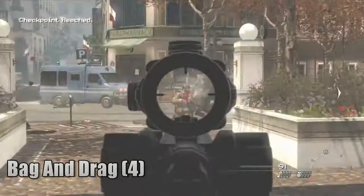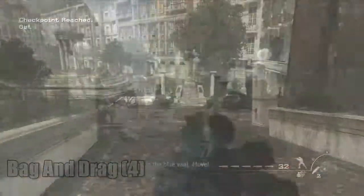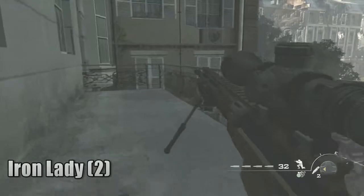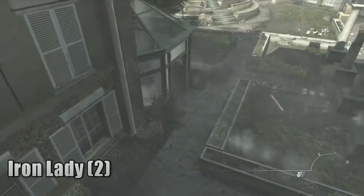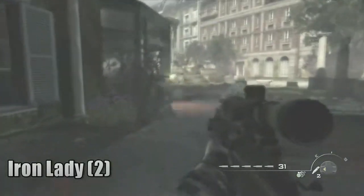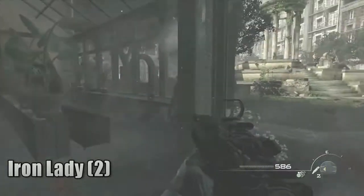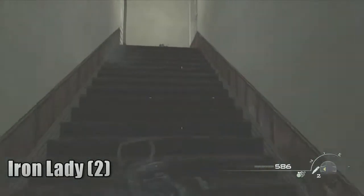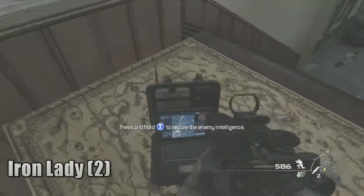It's when you're chasing Volk. You shouldn't be looking for intel, but the game makes you do it — well, you kind of have to in my case, because you want achievements. You want them cheevos. Anyways, in Iron Lady, after you snipe a few guys, you're going to go into that greenhouse, and right up the stairs in the greenhouse, it's right there.